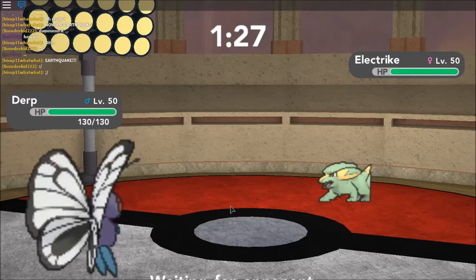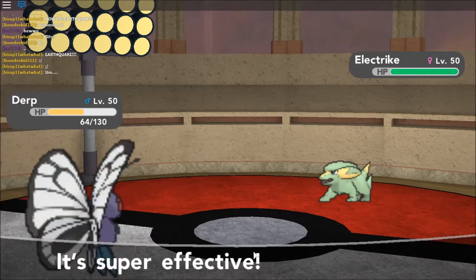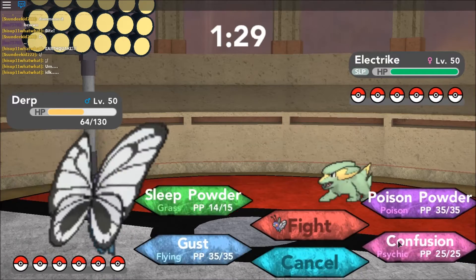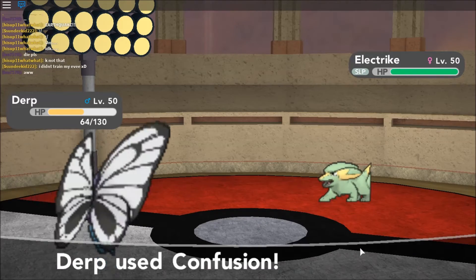So you're gonna use Sleep Powder even though this is a terrible matchup. Just use Sleep Powder, put it to sleep, and just kill it while it's asleep. Easy peasy.